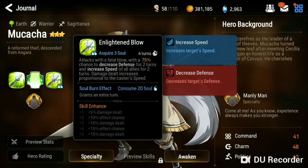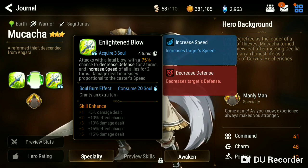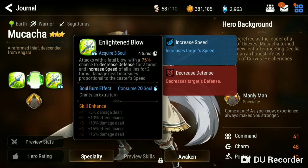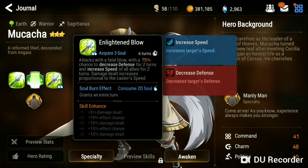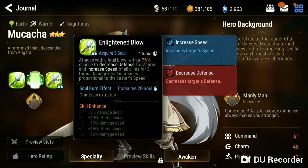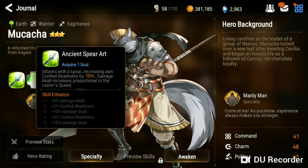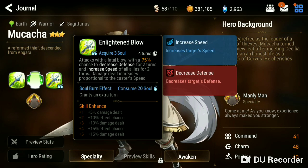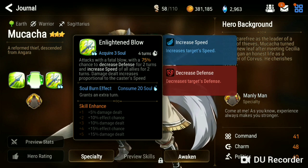He speeds up the whole team while also having his defense break and his turn bar refilled every time he uses skill 1. So this is Mukacha's kit — it's great. Looking at what we've seen, you want to build speed and effectiveness because you want to land his defense break.